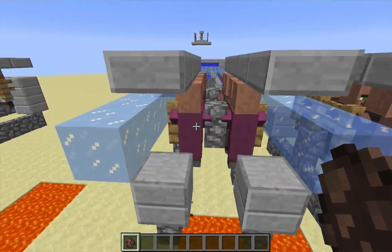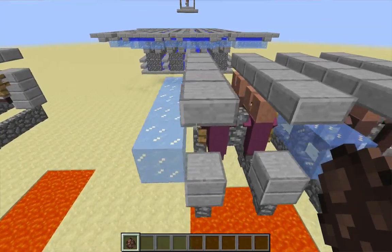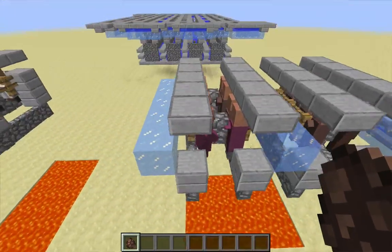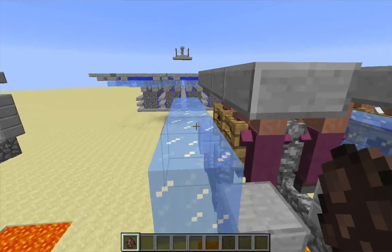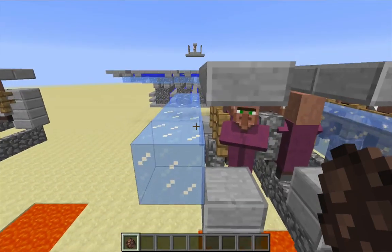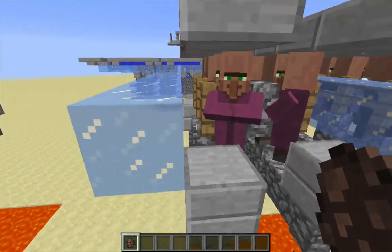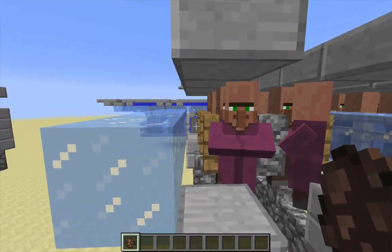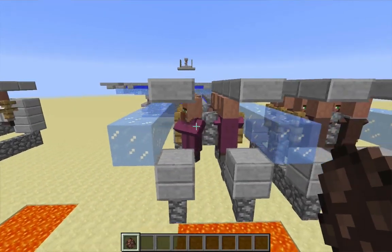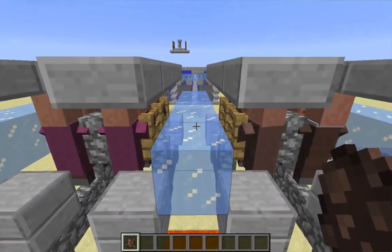Now I'm going to further compact this space by moving the water channel that's carrying the food over to the side, and allowing different lines of villagers to share the common middle blocks. That's also going to allow me to line the water channels with ice. These villagers can still pick up food if it's aligned on this side of the stream — even though they're not fully inside the blocks of this row, they'll still be able to get the food if it's aligned on that side of the stream.